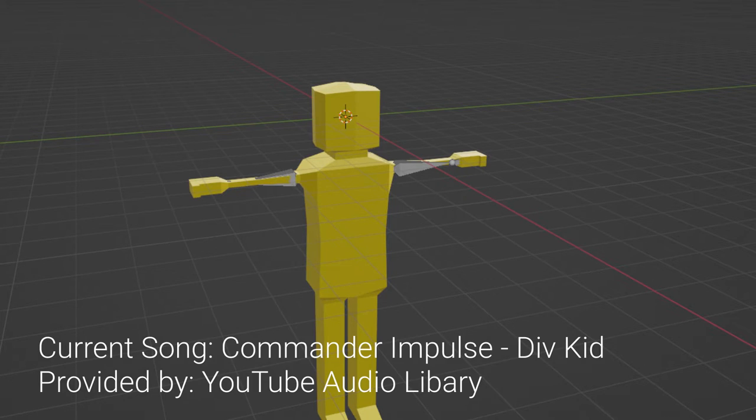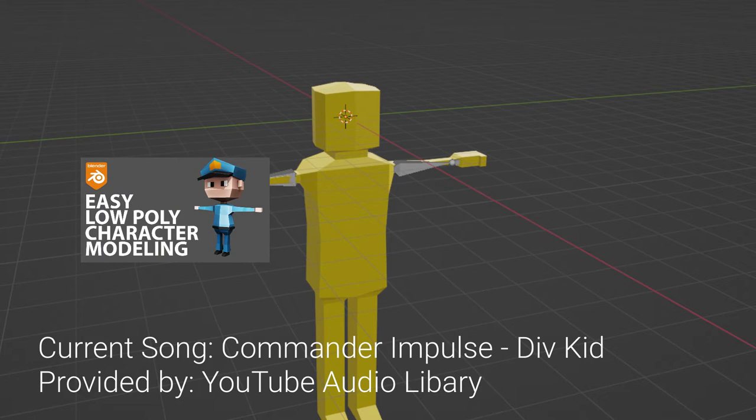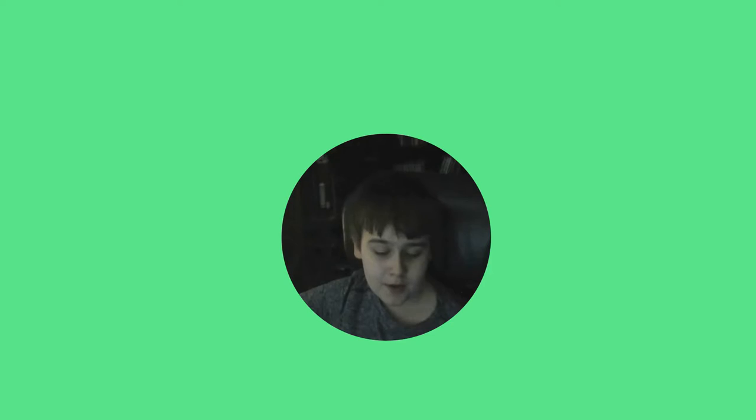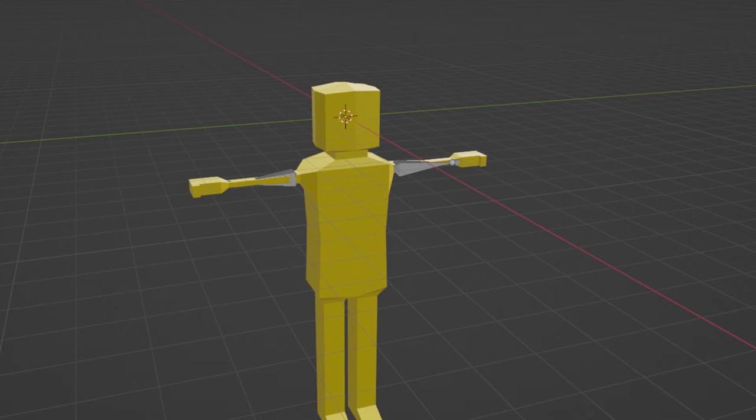I tried 3D modeling a crash test dummy, following the Impinzia tutorial — it's a really good tutorial, I'll link it in the description. I've had problems with beginner tutorials in the past; they've either been hard to follow or they drag on too long and I lose interest. I've tried multiple file formats for importing into Godot and still haven't found the right one yet. This is a temporary model.